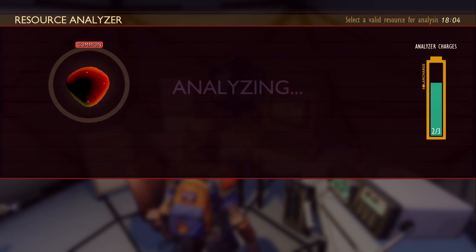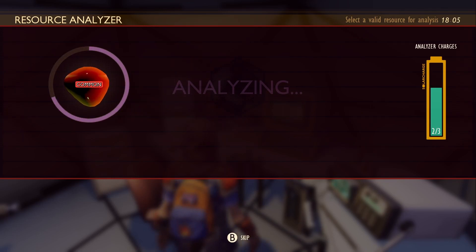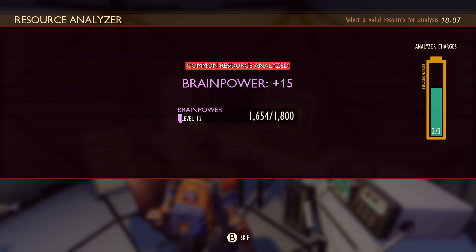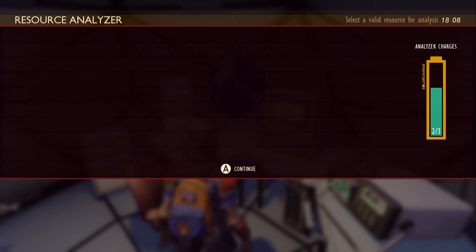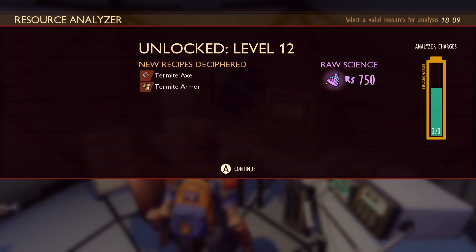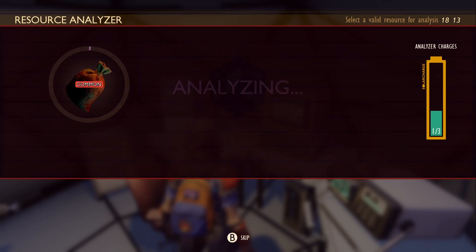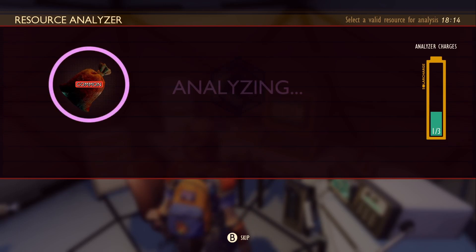First things first — do the bug rubber. Nothing! Oh, I got brain power though. And the termite axe — that is what I want to unlock today. So the first thing to defeat is, of course, termites.